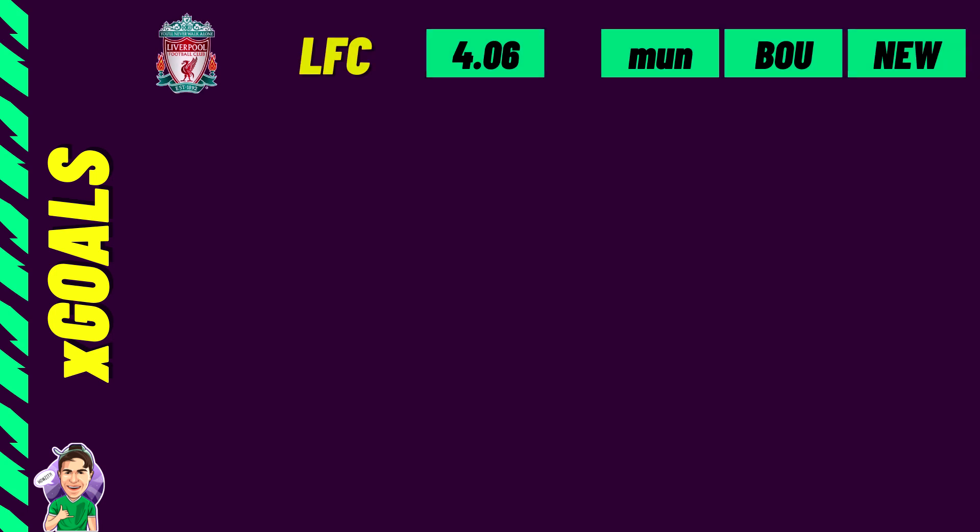The highest XG team might be a little surprising given they haven't had the best start — it's Liverpool with an XG of 4.06 over the opening two games. No real surprise as Liverpool are a super attacking side. Their next three fixtures are United away, Bournemouth at home, and Newcastle at home, with Bournemouth at home looking like a perfect captaincy opportunity for Mo Salah.